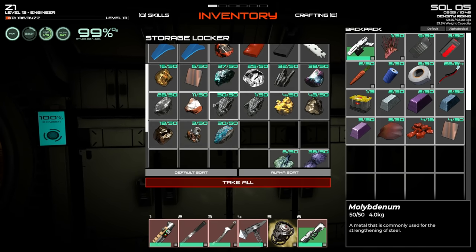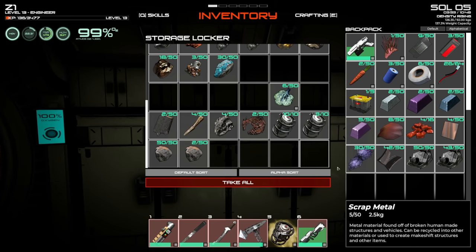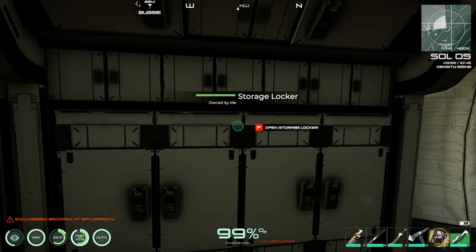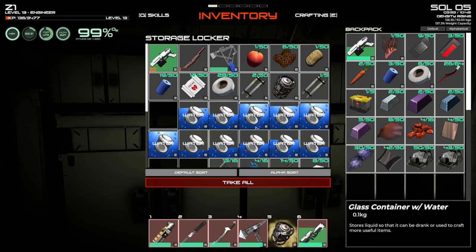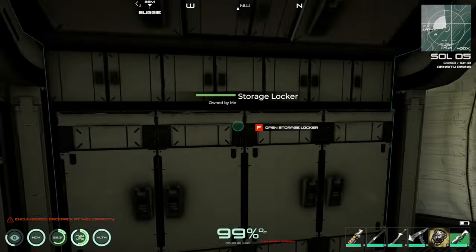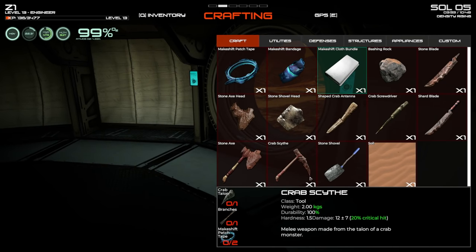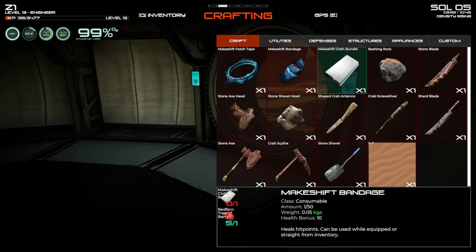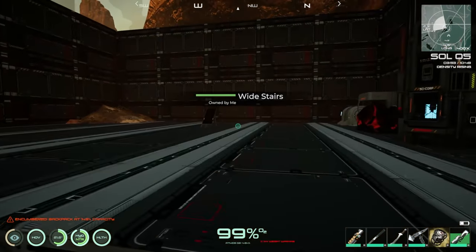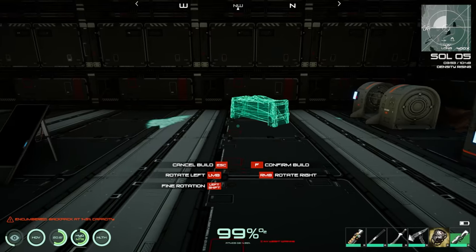Gathering the materials: scrap hinges, scrap, and fibers for makeshift patch tape. Checking inventory for fibers. I'm encumbered with a lot of scrap on me. Let me get some patch tape made up quickly, and then we'll start placing storage down.